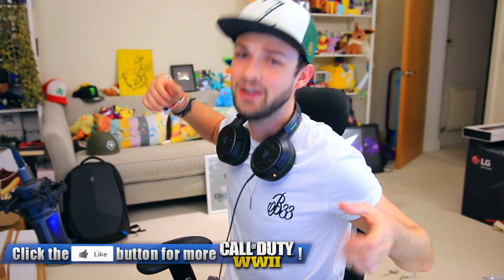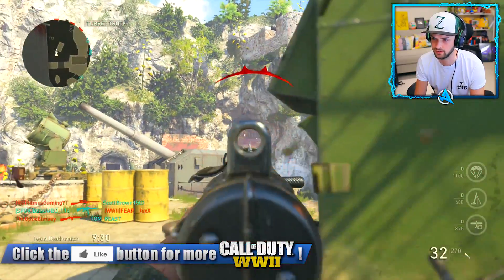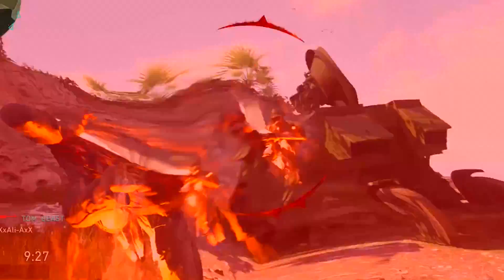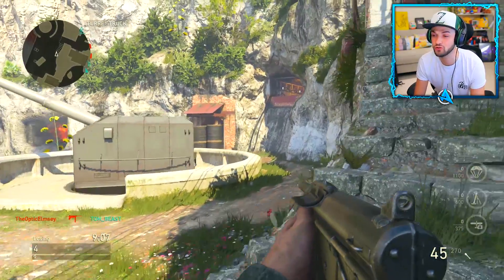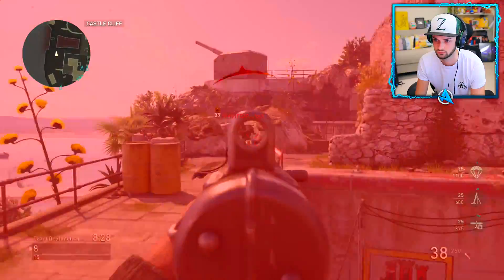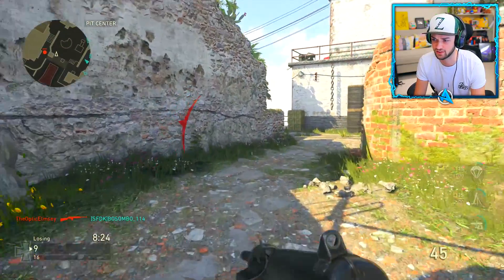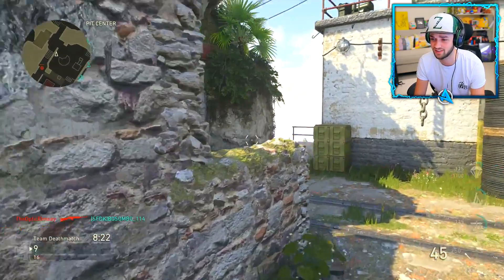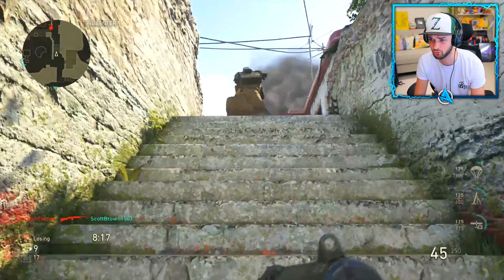Let's play some COD World War 2. Kicking off with the grease gun — it's not ideal in this situation but it's a brutal start. I take the grease gun as the most used SMG within the beta, controversial I know, but I absolutely love it. It acts a little bit more like an assault rifle than an SMG, and even with rapid fire it's easy enough to control the recoil.